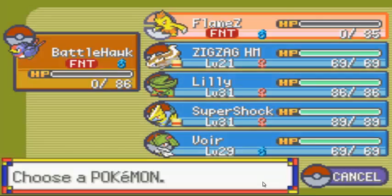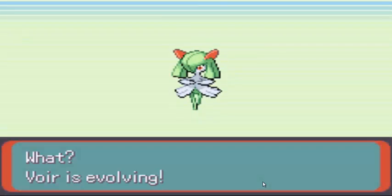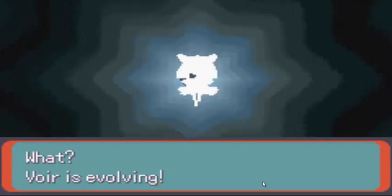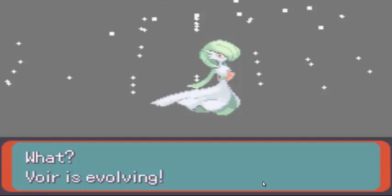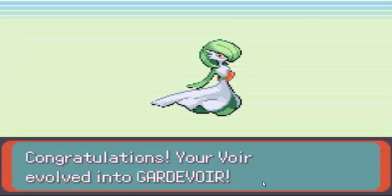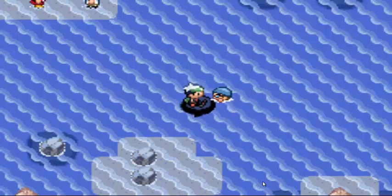Swellow didn't cut it, so I'll send out Kirlia. Holy crap — Kirlia's evolving! Yeah, Gardevoir! Kirlia evolved into Gardevoir. I love Gardevoir — it's an epic, awesome Psychic type. I got what I wanted; I forgot it evolved at that level.